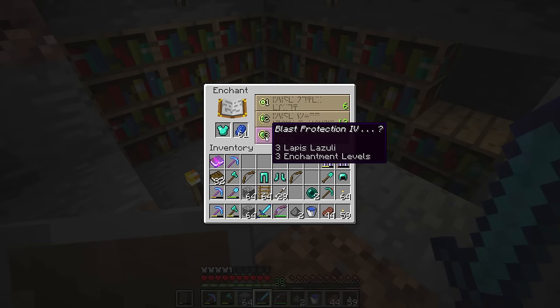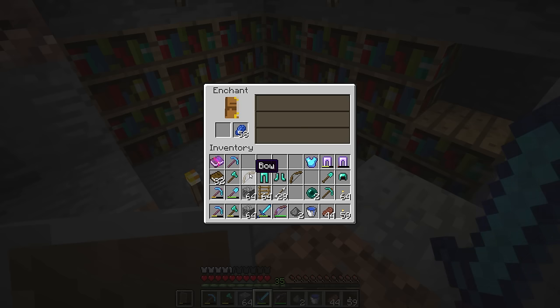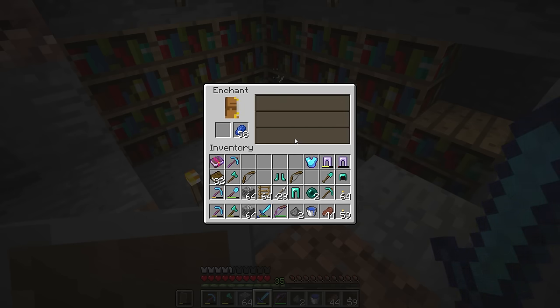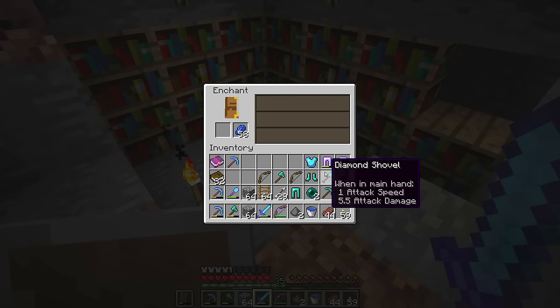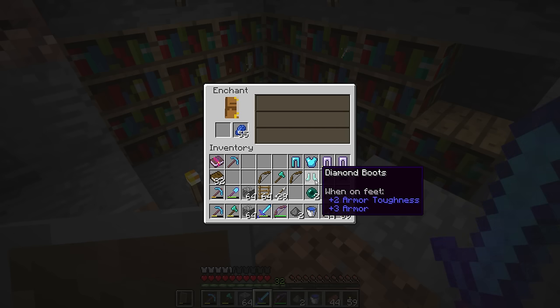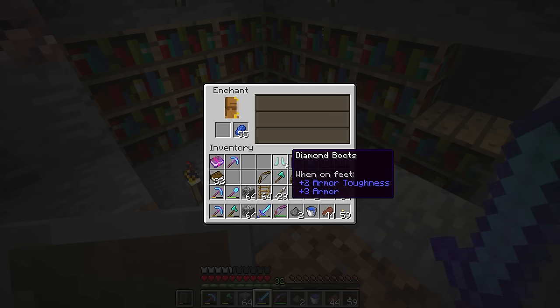Blast protection would actually be good if I want to kill some withers, and I do - I'm actually going to take that. Protection three. I think protection three is the most you'll get from here. Unbreaking three, protection three - awesome, we can upgrade that. I don't want to roll the dice; I want to make sure I get protection, and if I get feather falling, I might just go for it.